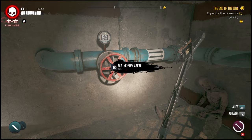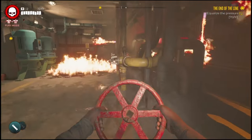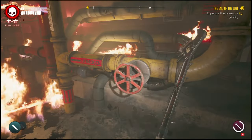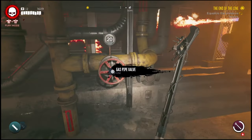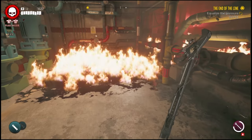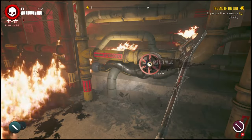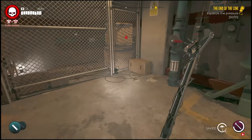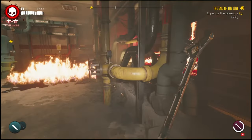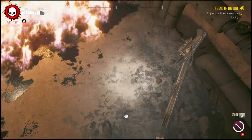Start by grabbing this wheel here and connect it to this gauge. From here all you have to do is get the pressure to 10. Just look at the tops of the wheels — you'll notice they each have different numbers on them. The one that has the 10 on it is actually on the other side of the fire, so all you have to do is go through the fire and flames straight over and simply turn that wheel.